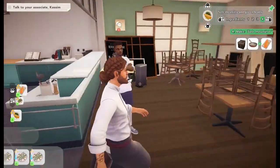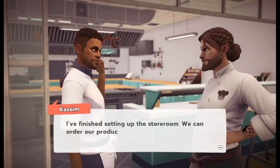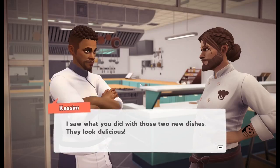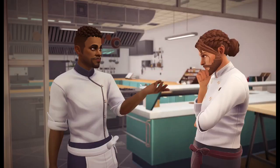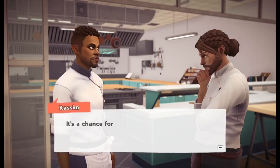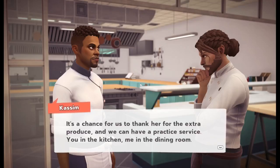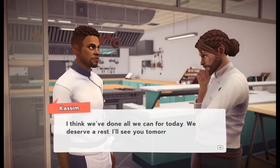Talk to your associate Kasim. Hey Kasim! I finished setting up the storeroom — we can order our produce starting tomorrow. I saw what you did with those two new dishes, they look delicious. Thank you. Do you want to keep working on them, or do you want to try something else? Let's keep moving on. It's great to see you so enthusiastic. By the way, I invited Max the delivery girl to eat here tomorrow night — it's a chance to thank her for the extra produce, and we can have a practice service: you in the kitchen, me in the dining room. Hells yeah. I think we've done all we can for today, we deserve a rest. I'll see you tomorrow.